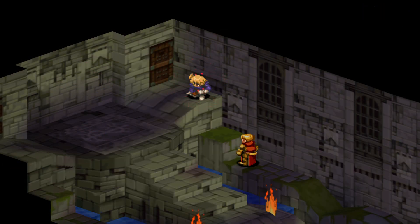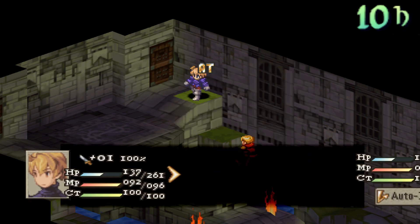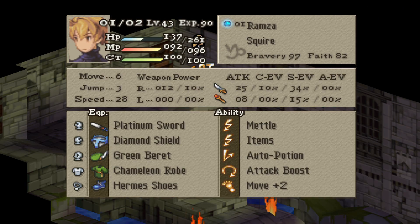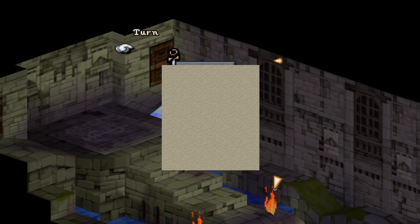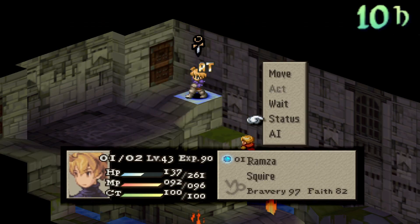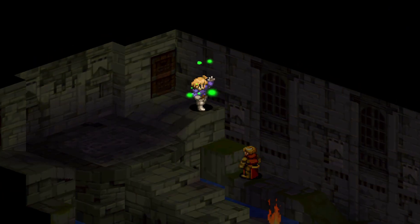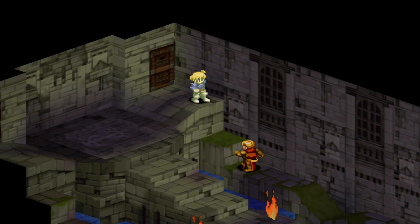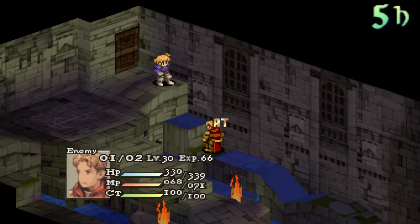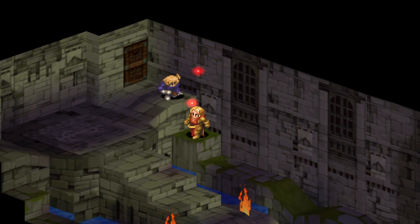If you want to play extra safe, your max speed can be 50 and PA can be 99 if you really want to push it. Because Weegraph's evasion is pretty high with his shield, running Concentration as your support ability isn't a bad option, or even Defense Boost. You can also use the reaction ability Critical HP: Recover if you can get your HP to a critical point after a Hallowed Bolt, or use Martial Arts and Chakra to slowly out-heal the damage you take.